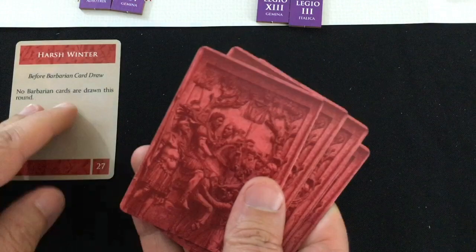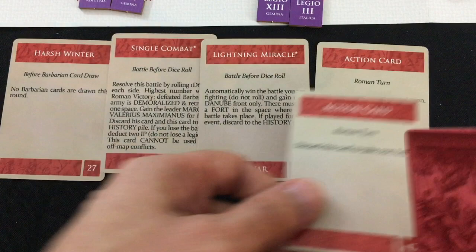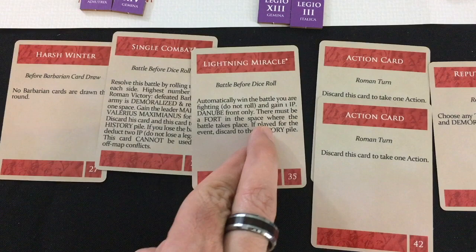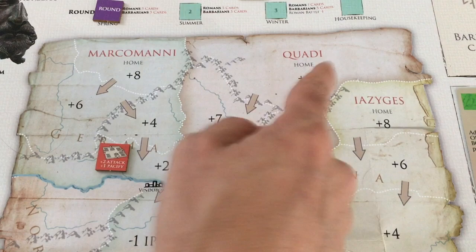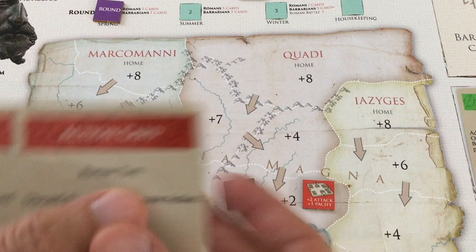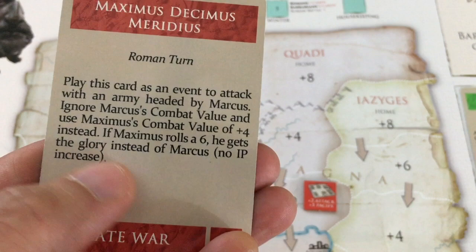My five spring cards: Single Combat, Lightning Miracle — yes! — an action card, another action card, and Reputation of Rome to demoralize. Going into summer with Harsh Winter, skipping all barbarian cards — just three more Roman cards for us. I get Commodus for plus two IP, and can use Maximus for plus four instead of plus three for Marcus. I play Reputation of Rome to demoralize the Quadi, saving the rest for summer. Summer: I play an action card to fight the Quadi — nine plus two for eleven versus five. I get three and they get six — crud, they're back to full power.